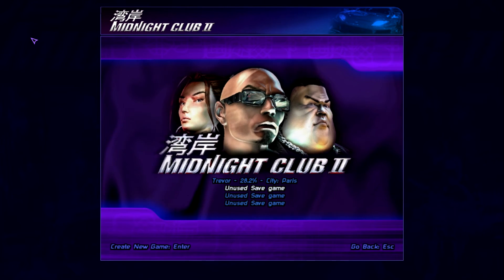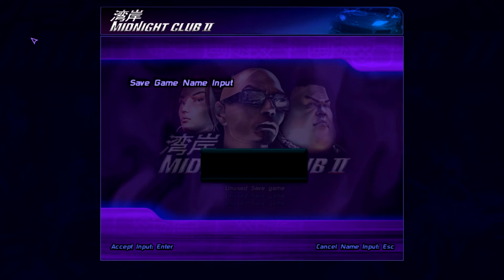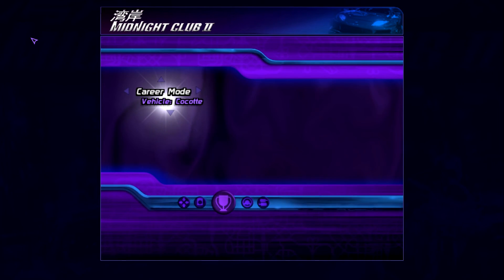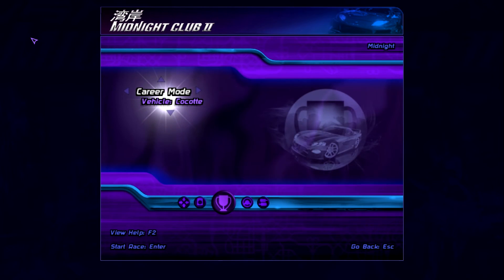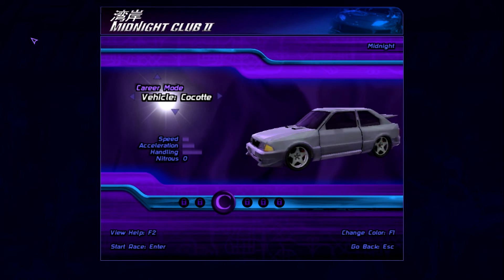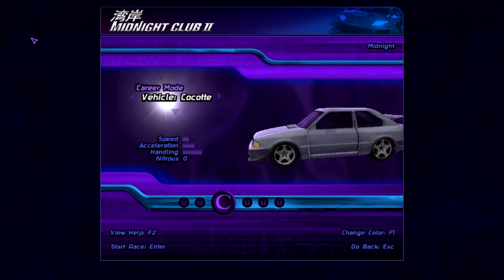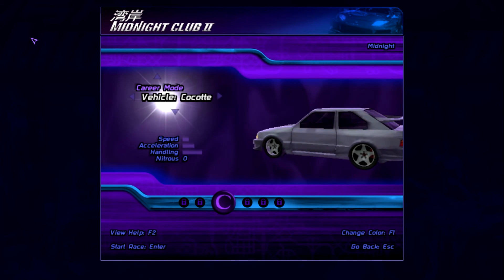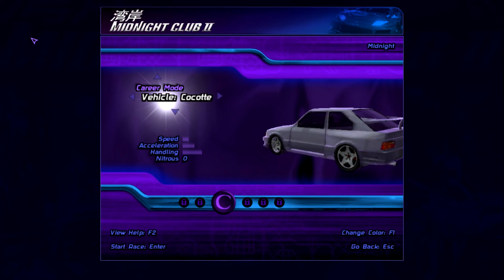We are going to go ahead and start a new game, and I have to use my keyboard, so give me a second. We are going to call this 'Midnight.' We start off our playthrough using this crappy car. We only have to use it just once, and then we unlock the next car. Basically that's just how it goes — we unlock new cars after we beat a new racer.